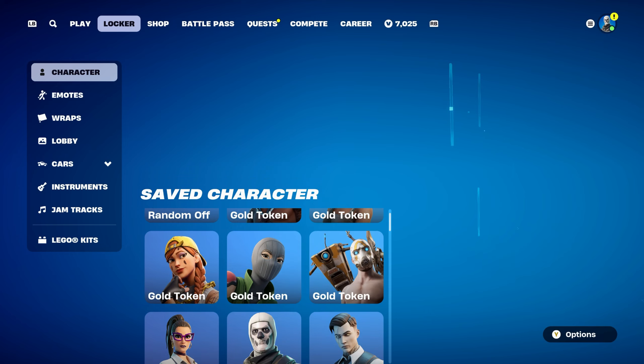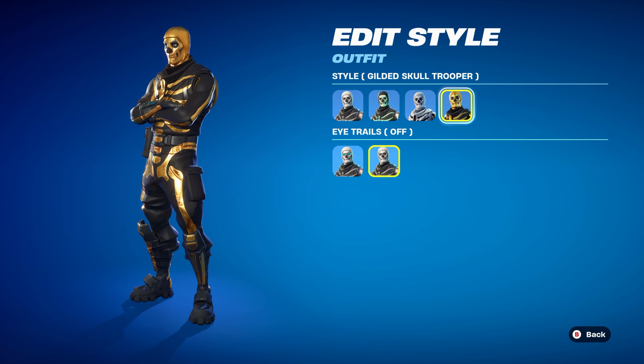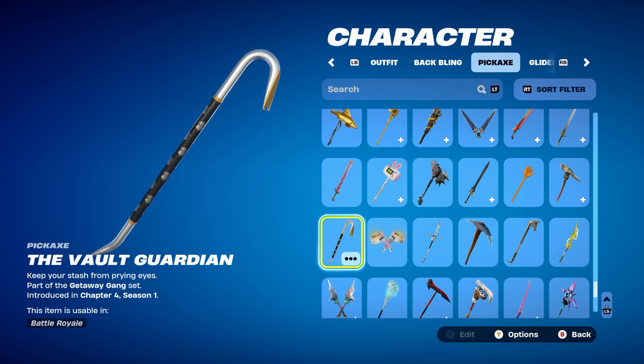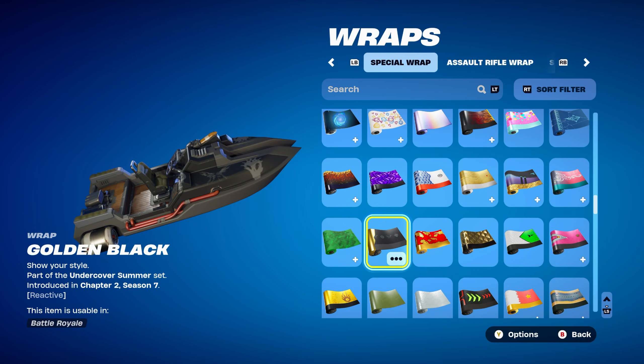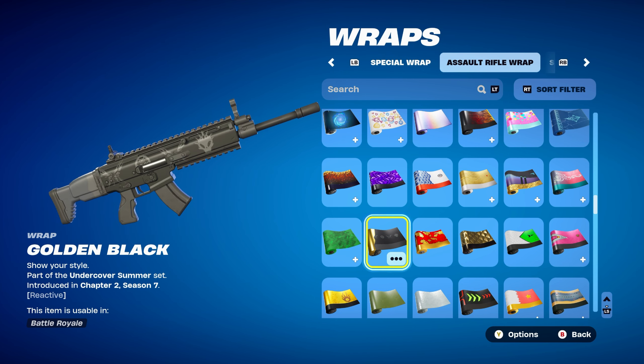Combo number seven uses an OG skin — Skull Trooper, which actually came back to the item shop on the 8th of October 2024. I used the Gilded Skull Trooper style for the black and gold design, which works perfectly. The pickaxe is Vault Guardian, from the Getaway Gang set, introduced in Chapter 4 Season 1 — chosen for the black and gold design. The weapon wrap is a gold and black wrap from the Undercover Summer set, introduced in Chapter 2 Season 7. It's reactive — starts fully black and gets more golden throughout the game.